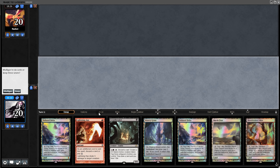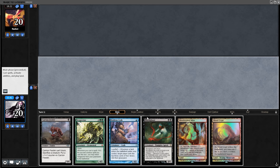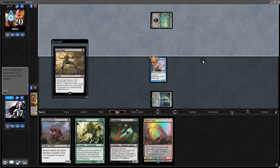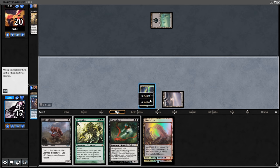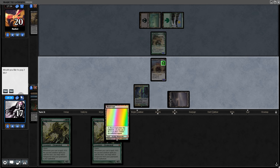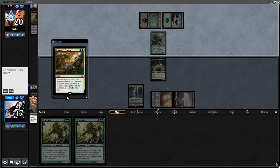Game three — no change to the sideboard. We mull our opening hand. The next hand is a bit better for an aggressive start — we'll keep. We play the Crab — our opponent kills it immediately using a pretty ugly land art. Okay. Bloodghast and pass back, then Gravecrawler attacks, getting Vengevine back.